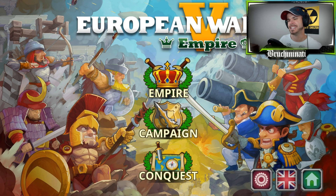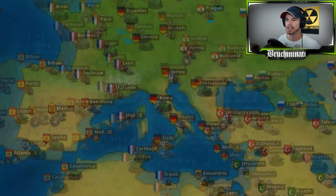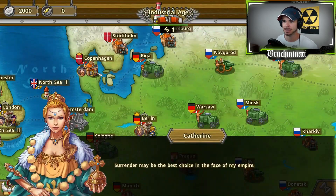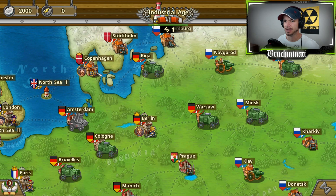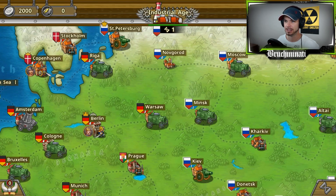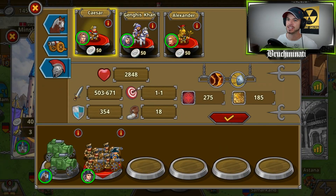What is up everybody, this is a robot on a what and we're back here with some European War 5. Gonna be throwing down some Industrial Age conquest - Russia won out by a landslide so that's what I'm throwing down. Hell yeah, surrender bitches - I got the Russian Empire coming at you.